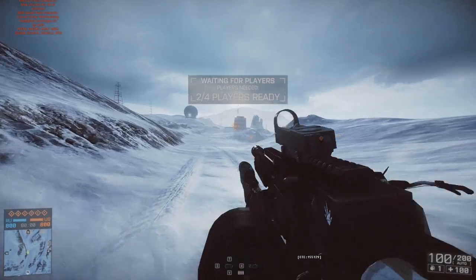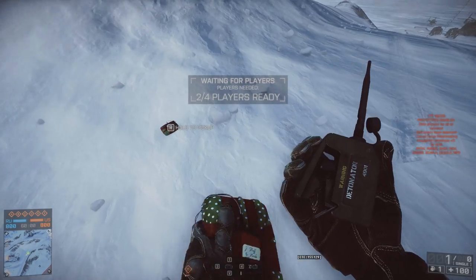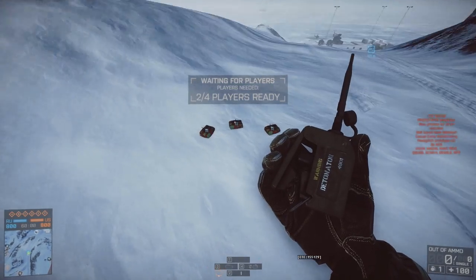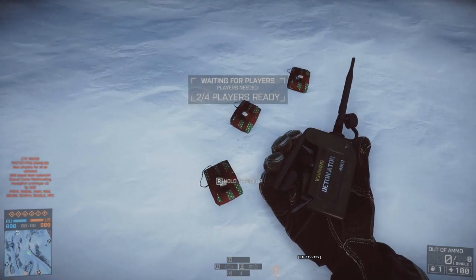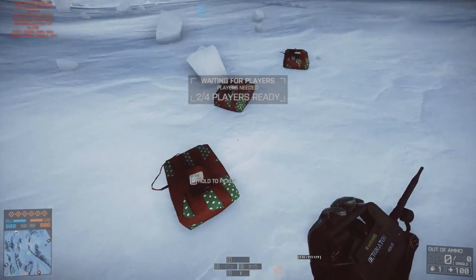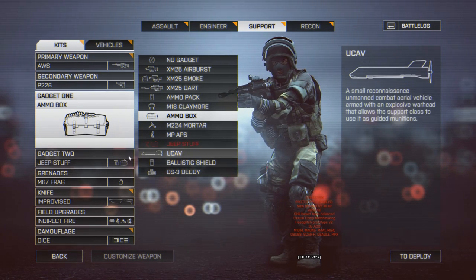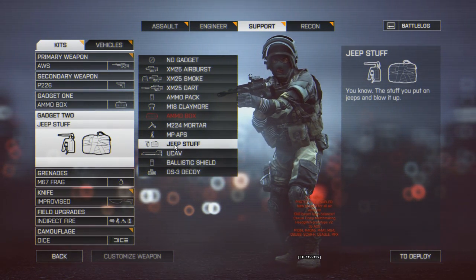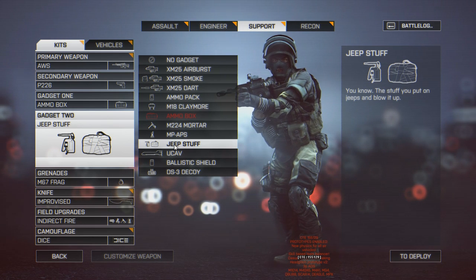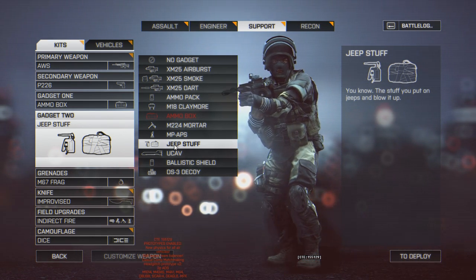On the screen right now you can see what they've changed in CTE. It's just a little thing — it doesn't make a huge amount of difference — but the C4 is now named 'Jeep Stuff' if you're in the Support class. If you're in the Recon class and using C4, it says 'Possibly Stolen Jeep Stuff'. This is all a reference to Neebs Gaming and a video he did with Battlefield Friends.